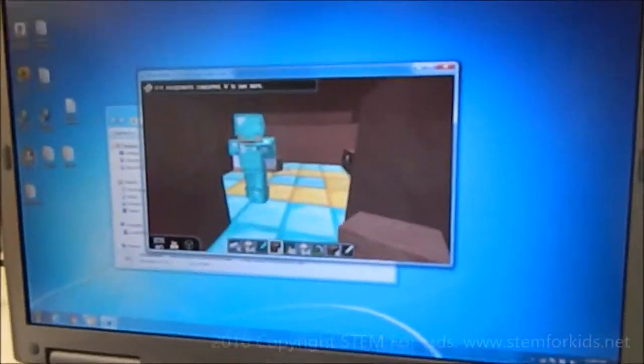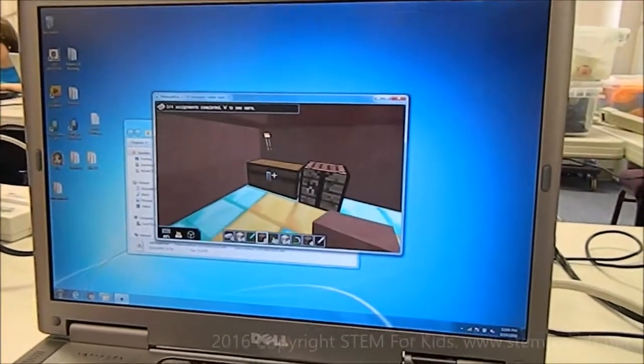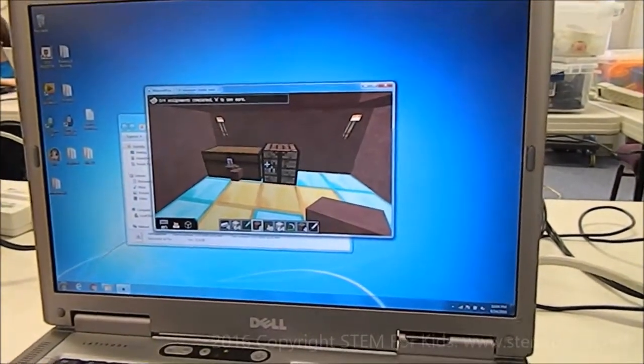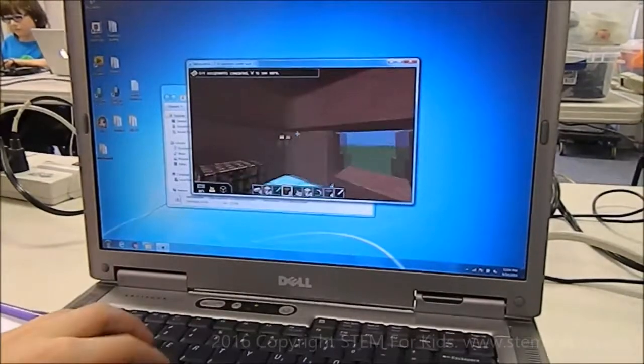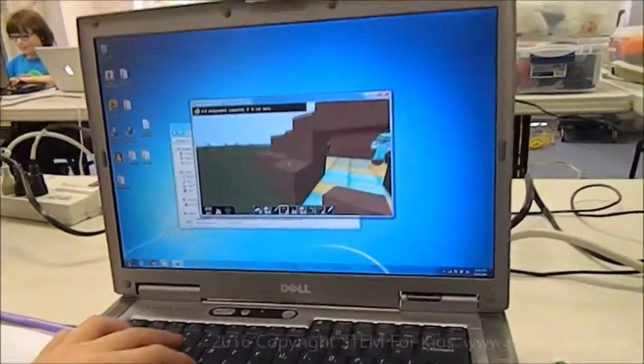This is our pyramid. It has a diamond and gold floor. We have a chest right here with all of our stuff in it. We've been over the things a couple of times. And then we have our crafting table right here for crafting. And then we have four torches around the outside, and it's made entirely out of clay with a clay engine.